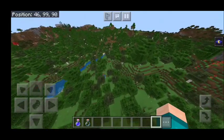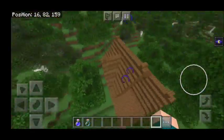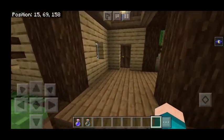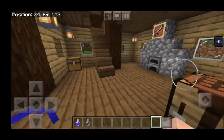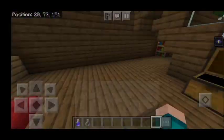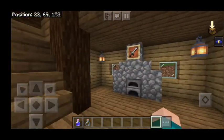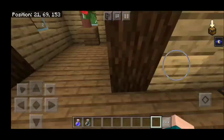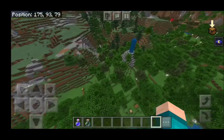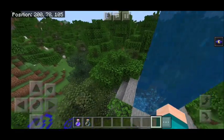Over here, you will notice that we actually have an abandoned building or abandoned house. I did not build this — this naturally spawned here. Let's take a look inside. Okay, it doesn't look abandoned actually. This seems to be like a proper house. And there's actually loot in the chest — here is one of the structures that can spawn in this add-on. It also comes with an iron sword, which is pretty neat. And over here, there seems to be a fountain, which looks really cool.